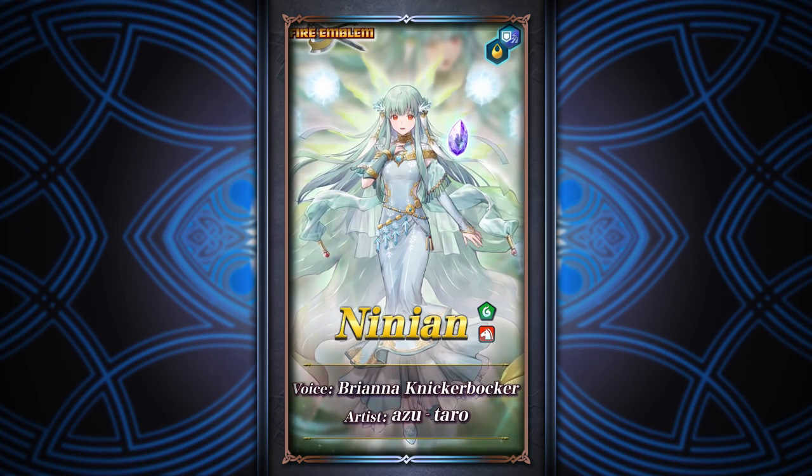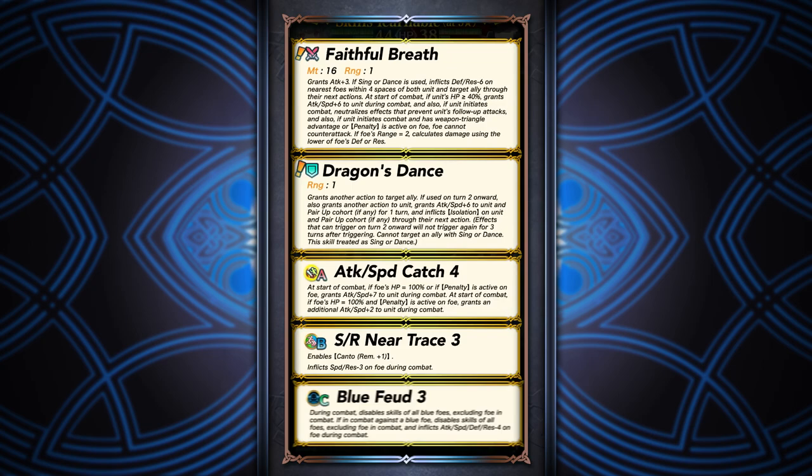She has Faithful Breath, which is a 19-might weapon that has Defense/Res Feint built into it. As long as she's able to dance, she can inflict minus six defense and res on the nearest foes within four spaces. At the start of combat, if her HP is above 40%, she gets an additional attack and speed boost of six points. If she initiates combat, she gets half null follow-up, meaning she'll always be able to get two attacks out as long as she makes the speed check. The cream of the crop is the player-phase fire sweep effect — if she initiates and has weapon triangle advantage or a penalty is active on the foe, the foe just can't counterattack. This condition is pretty easy to meet because she can inflict debuffs from her weapon, so she'll get the condition right off the bat as long as she dances.